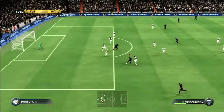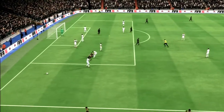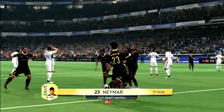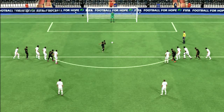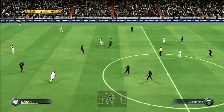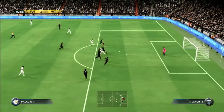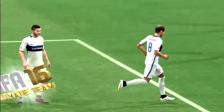Raheem Sterling plays outside to Fernandinho who gives to Rodriguez. Rodriguez does a spin move and gets taken out by Kondogbia — it's a penalty for our team. Neymar steps up and finishes the penalty to give our foot draft team the lead in the 71st minute. Unfortunately in the 83rd minute Icardi plays through to Palacio, who goes around the defender and has the shot — Rodrigo Palacio ties the game again, making it 2-2.